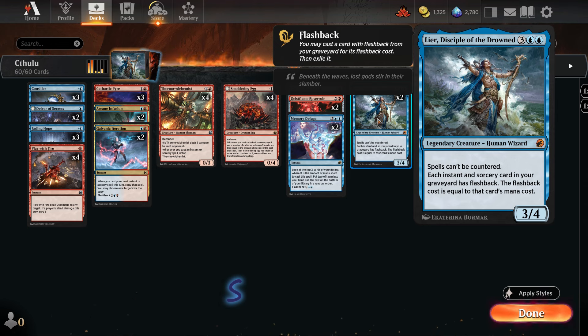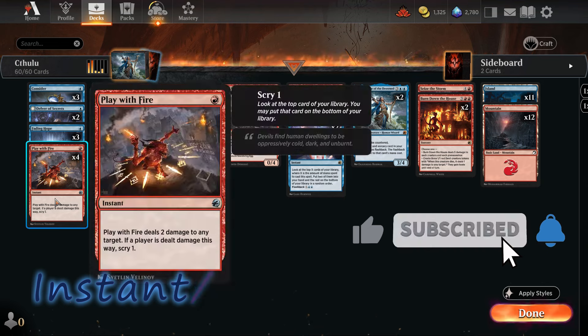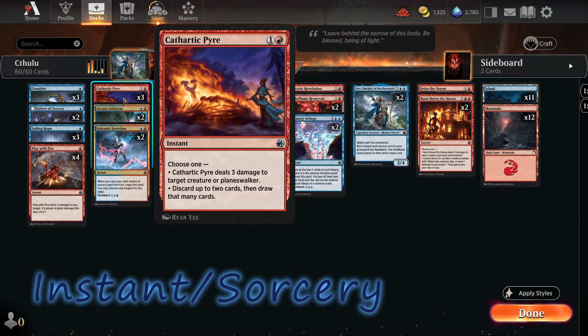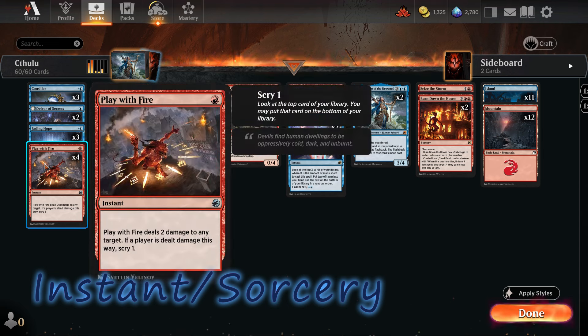Let's go over the instant and sorcery spells. Our deck features a variety of burn spells such as Play with Fire, Cathartic Pyre, and Burn Down the House. Some offer additional utility — Cathartic Pyre lets us discard cards and draw cards when we have too many lands. Play with Fire lets us scry for one.